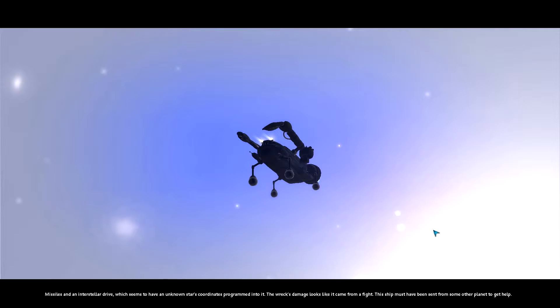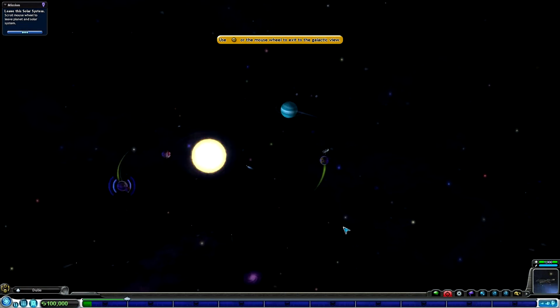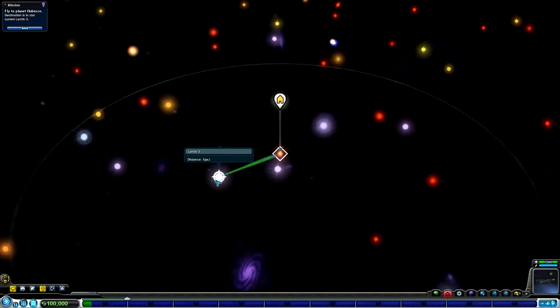Aliens, but none alive. Looks like they drew some type of cryptic map before they died. The wreck has triggered a transfer beam - some items are coming aboard. We've got some items. Missiles and an interstellar drive, which seems to have an unknown star's coordinates programmed into it. The wrecked damage looks like it came from a fight. This ship must have been sent from some other planet to get help. So now we need to go to the place where this is sending us.